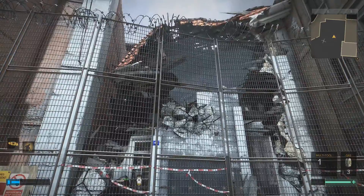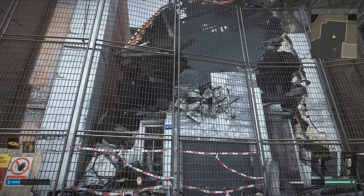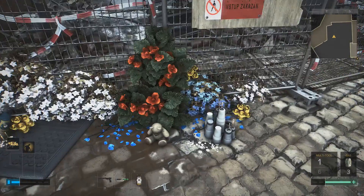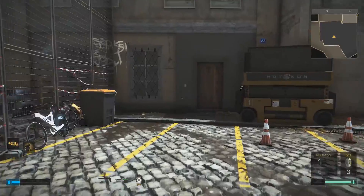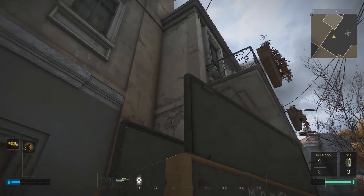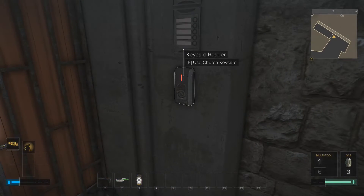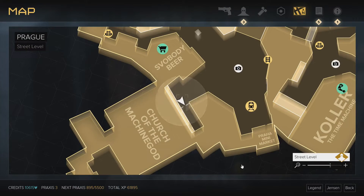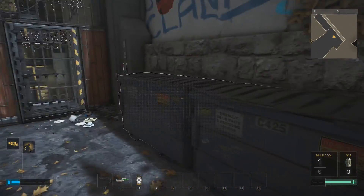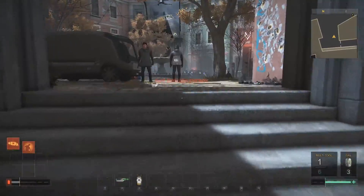I also wonder what happened here - obviously some people died. A destroyed building. I'm not sure if it just collapsed, burned down, or was an explosion, but it seems it had some casualties. Now this is interesting - 'keycard reader used, church keycard.' Apparently this is a Church of the Machine God entrance, but I can't get inside. I need a keycard. There might be another way in, but I'm not seeing it.